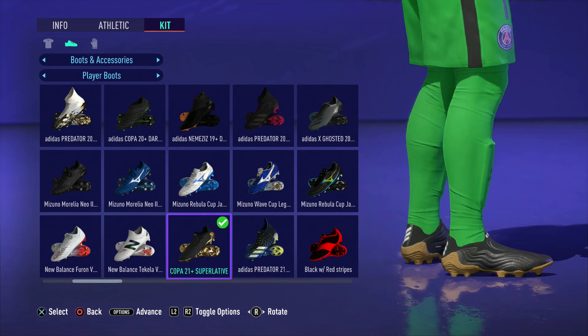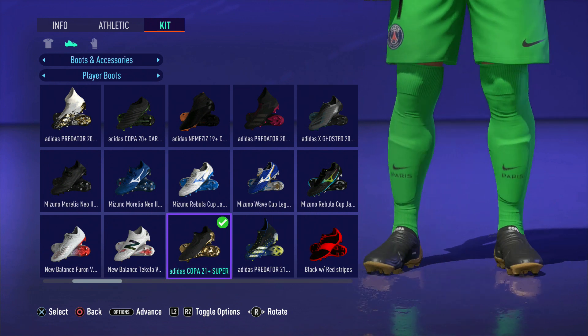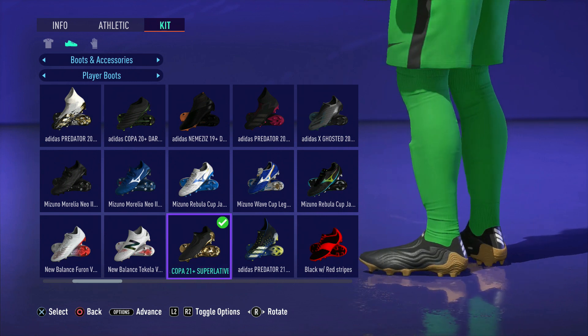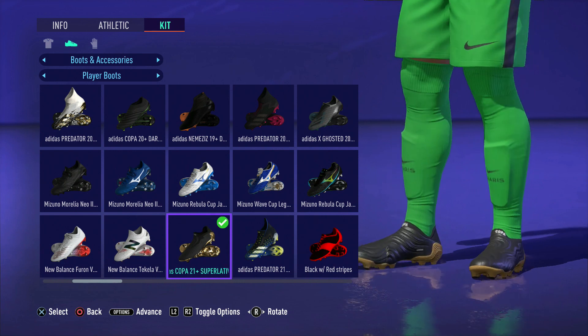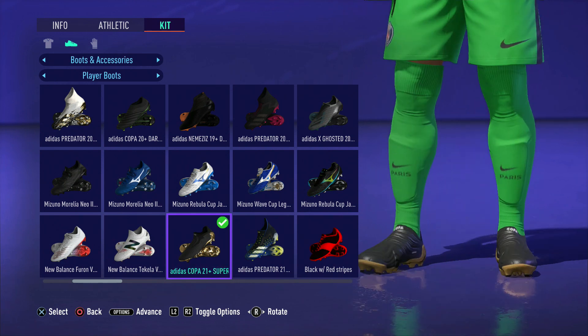Now they haven't added much more new ones that we were expecting, because there are a lot missing. However, they have added in the Copa Sutilated ones — the new Copas, the black ones. Here they are. They don't look as good as they look in the picture; you can see that the gold isn't really shining like it's meant to. But yeah, this is on the game. I doubt anyone is actually gonna use these boots.